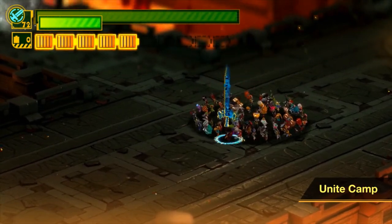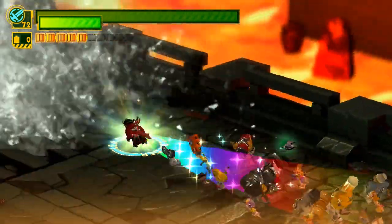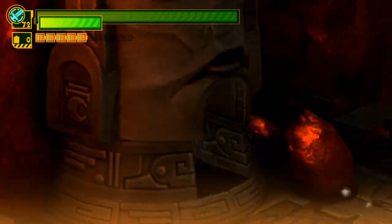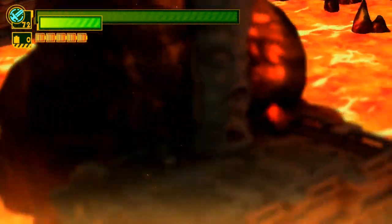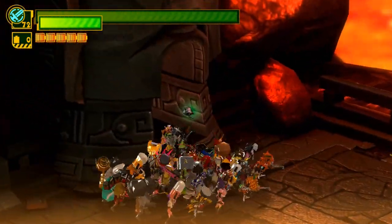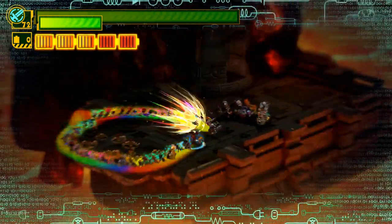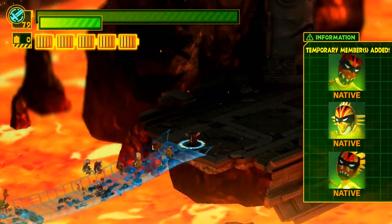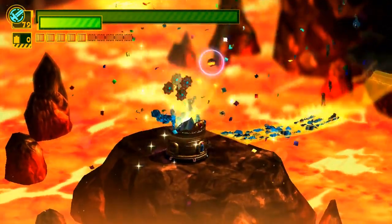I've said it before, I'll say it again - I love Camp. So if you have a full battery meter and charge the entire thing, you pull a 100-size Unite Morph, it'll stay at 100 size for much longer than it normally could. All you got to do is sing kumbaya and tell some campfire stories. Also, the tent looks different depending on how many people make it.